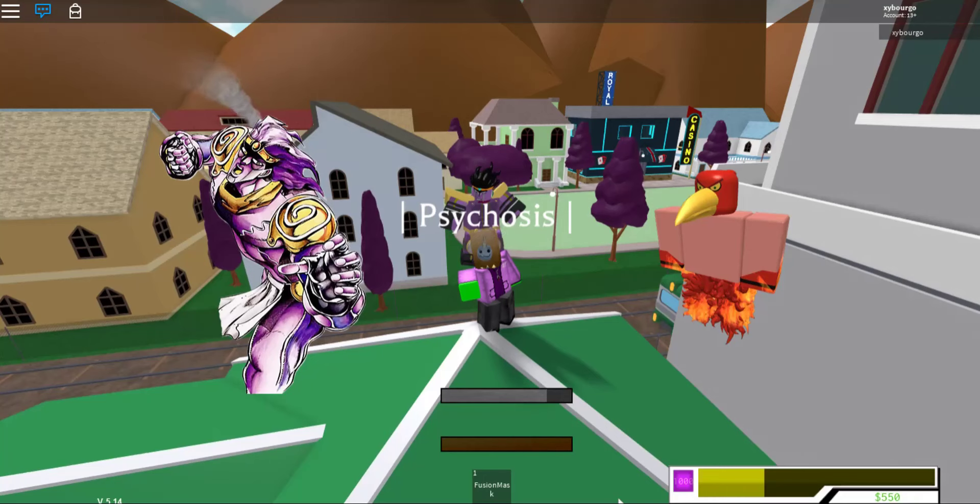Fusion abilities. If I were to fuse Star Platinum Prime as the base with Golden Experience Requiem — Golden Experience Requiem's fusion ability, which is the sub ability — it turns your basic punches into GER Punches.